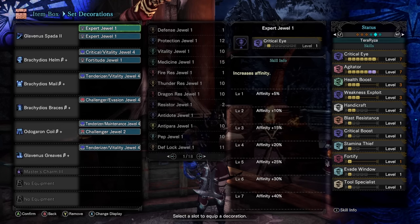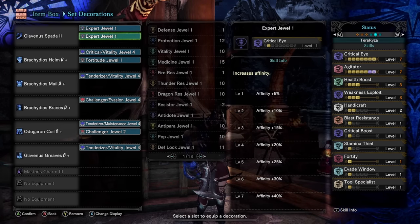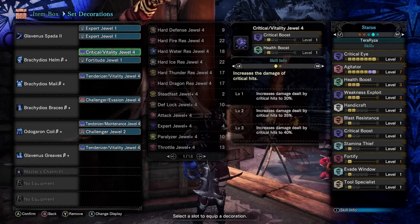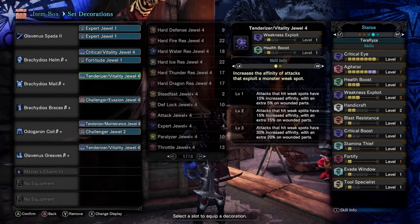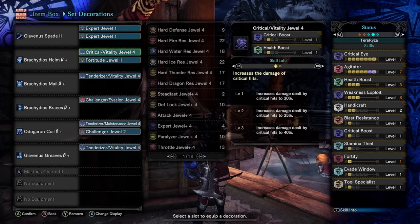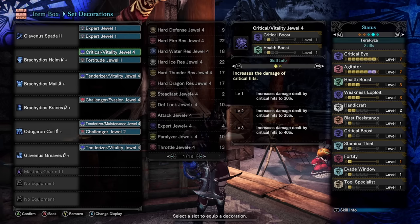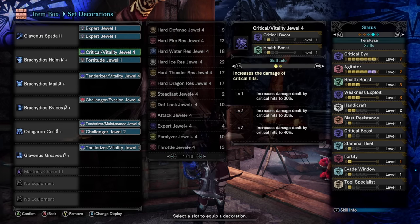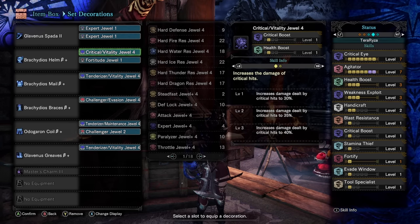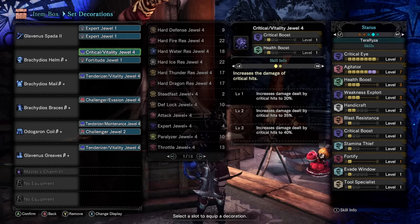Coming into decorations, we have some of the same jewels from the previous build, including Expert Jewels and a Fortify Jewel. Most of these level 4 decorations you might not have at this point — and if that's the case, don't focus on min-maxing yet. What I would suggest is prioritizing Health Boost above all else. Health Boost should be your number one priority in every single build — it is an extremely useful defensive skill. Otherwise, you can pause the video to take a screenshot of the decorations.